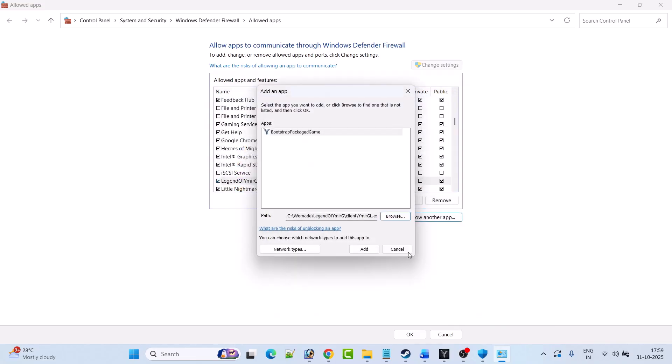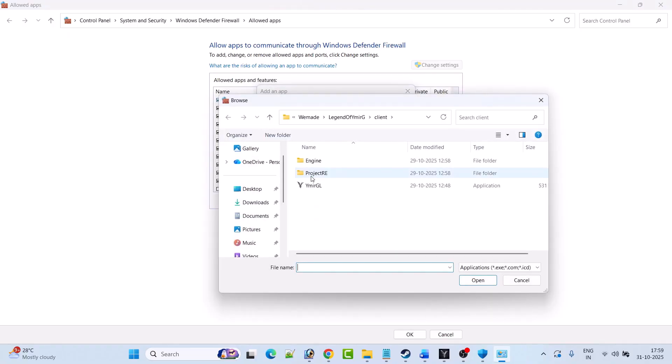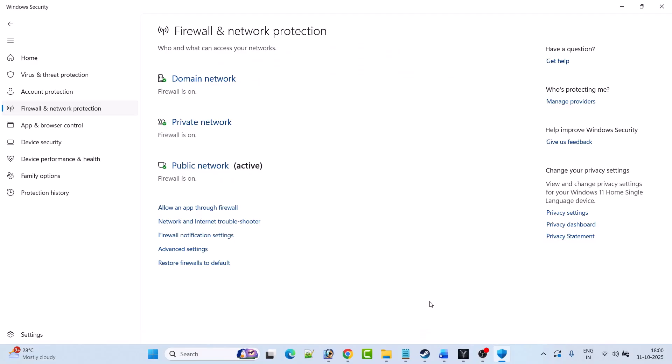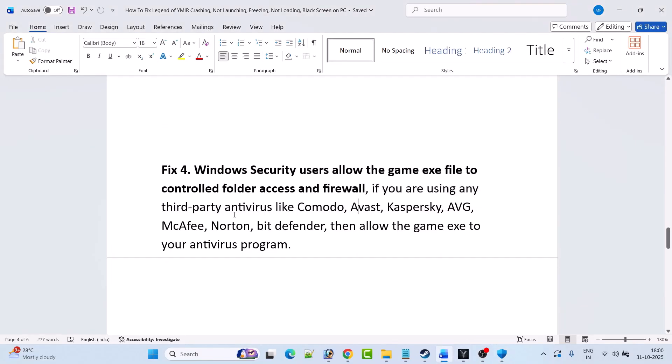Again click Allow Another App, click Browse, go back, open the Client folder, select VymirGL.exe and click Open, then click Add. Then again click Allow Another App, click Browse, open ProjectRe folder, open Binaries, open Win64, select VymirGL_Win64_Shipping.exe and click Open, then click Add. Click OK to save changes, then launch the game and check if your problem is solved.